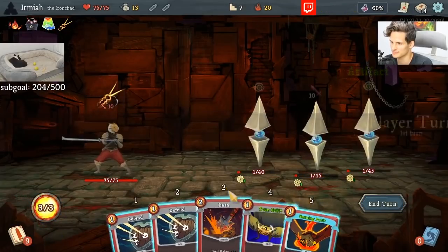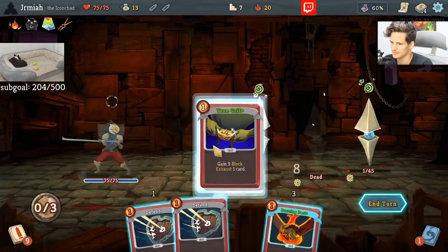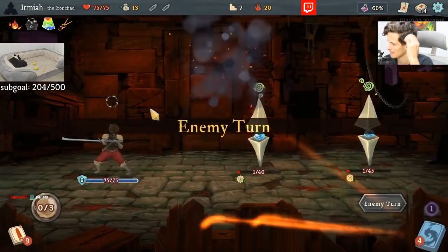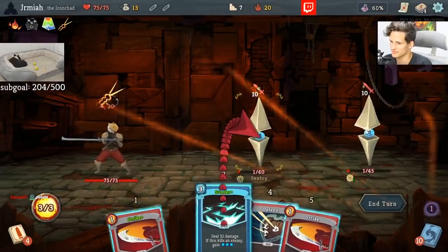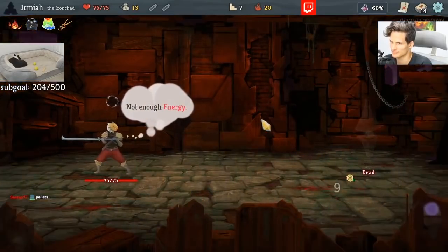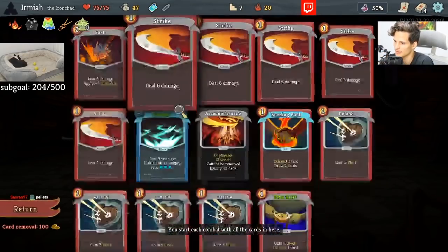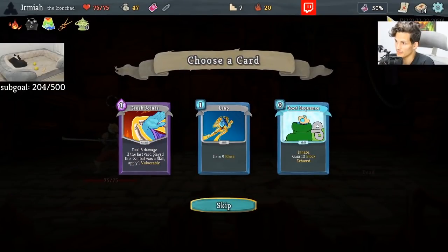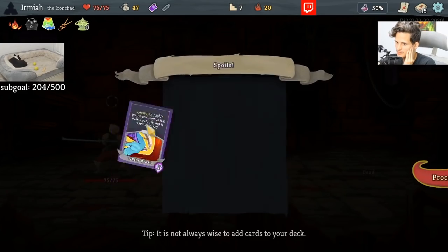Now, that's not the best reason to future-proof, but that's what I'm doing right now. I'm taking cards that are pretty good for potential infinite or potential energy stuff we might find. And boom, we end up getting a pretty good relic. And we have Warped Tongues, which is also significantly really nice.